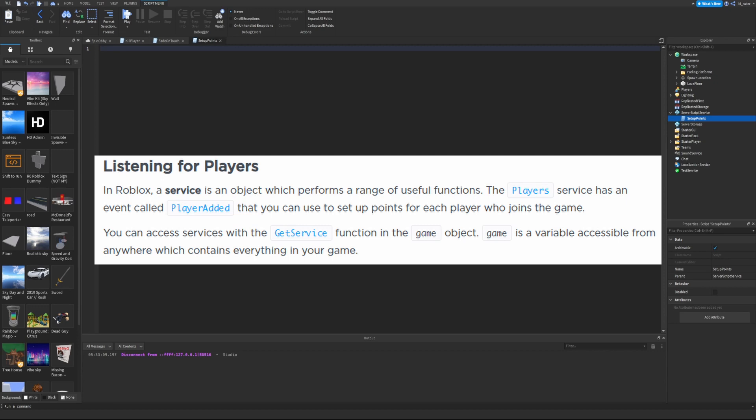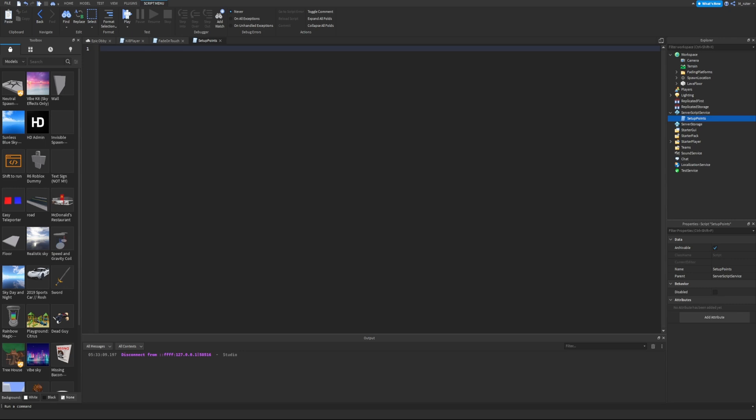Listening for players: in Roblox, a service is an object which performs a range of useful functions. The Players service has an event called PlayerAdded that you can use to set up points for each player who joins the game. We're going to create a variable called Players — note the capital P — and set it to game:GetService('Players'). The best practice for any service variable is to capitalize the first letter to easily differentiate services from other variables.